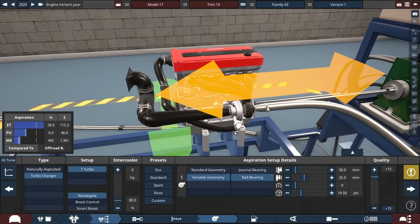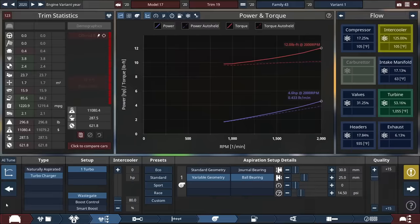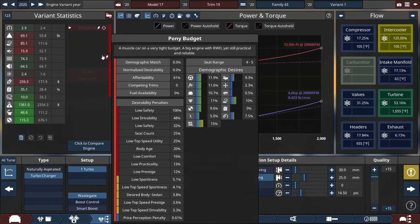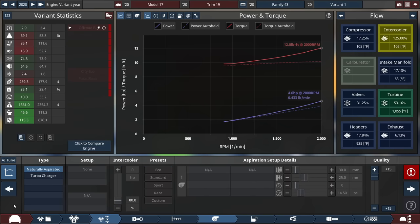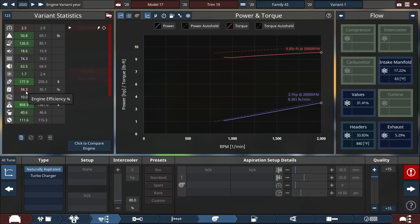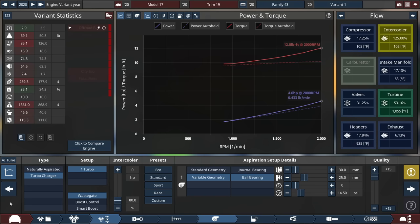After tuning up the engine the best I can, especially with the turbocharger, the final power rating is 4.6 horsepower at 2,000 RPM and 12 pounds-feet of torque at 2,000 RPM. We're at about 1,200 miles per gallon with an engine efficiency rating of 35.1%. Without the turbocharger it drops to 34.3%, so the turbocharger is staying.